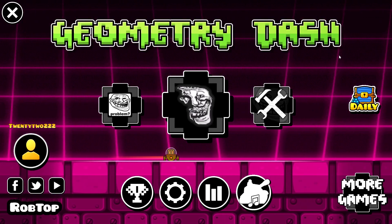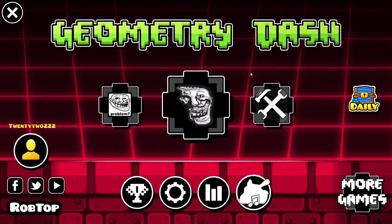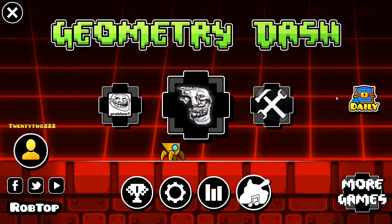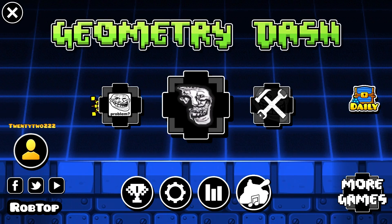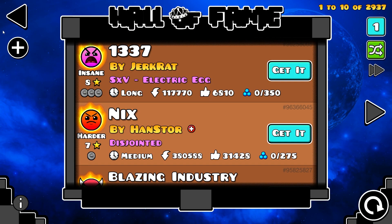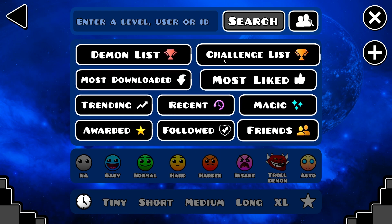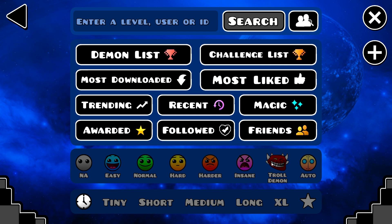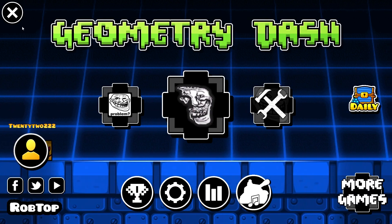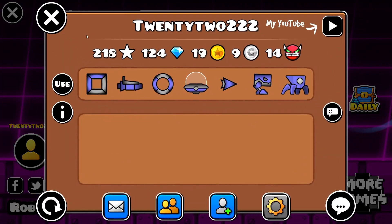A lot of people have been asking what my icon pack or texture pack is. For the main menu I use Troll Machine. I'm not going to link the download because I didn't make it — you can just find it on YouTube, it's really not that hard.